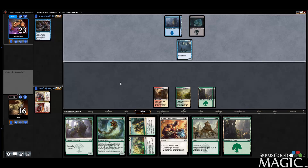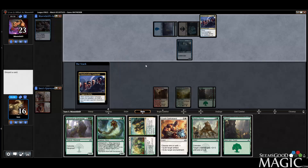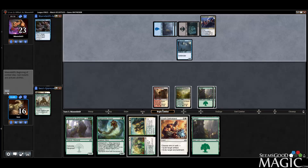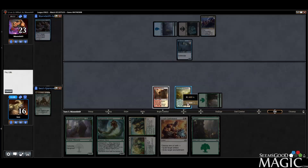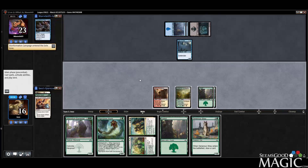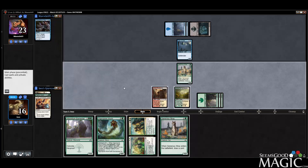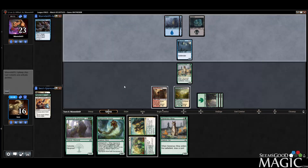This is an unfortunate hand because we have so many good things, but they're all so expensive. If we can resolve the Assemble, we're actually looking pretty good, because then we can cast the Elemental. So I have to Crush Contraband out of that. Let's ditch the Pax Favor. I can't really wait because they get some good Surveil bonuses, so we'll blow that up now. Stray is good — helps us. If we can resolve this Assemble in the Arboretum Elemental, I'm feeling pretty good.